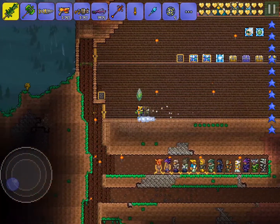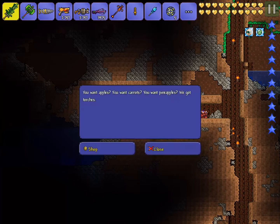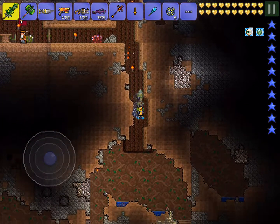My armor room as well. And then I start digging down. This is where the sky is. How'd you get down here? That's weird. Okay, we have a merchant there.